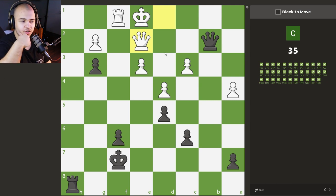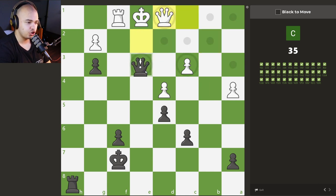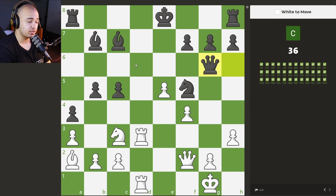We have a big attack here. We can give a check, the queen has to block — it's the only move. Now we take this pawn with check, the queen has to block. Now we give this check and then we can bring in the rook. The puzzle ends there.